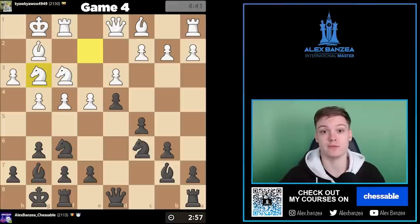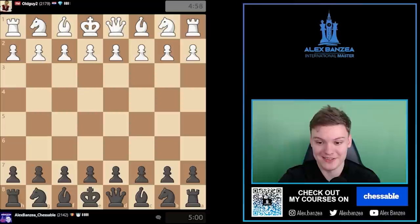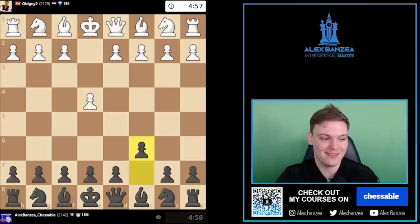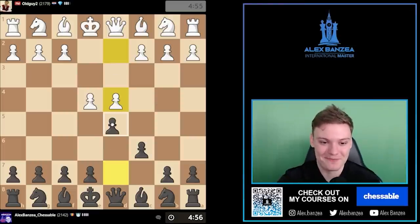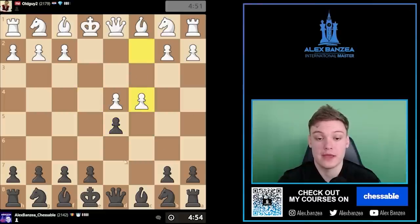You can pick the game you want by using the timestamps from the description, and without further ado let's jump right into the action. We're playing a FIDE Master — he gives us the golden opportunity to play the Caro-Kann, so let's see if our Caro-Kann is solid enough to resist against the pawn attack of a FIDE Master.